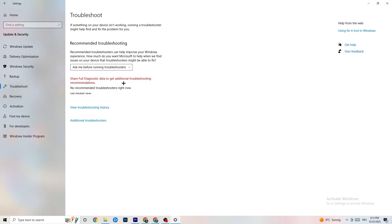Also go to Troubleshoot — you can use your own system to search for things that aren't working and try to troubleshoot them. Sometimes you'll find something, sometimes you won't — just try it out.